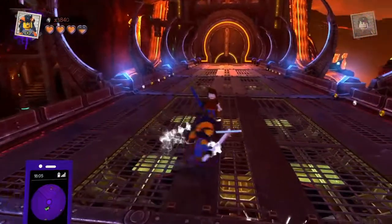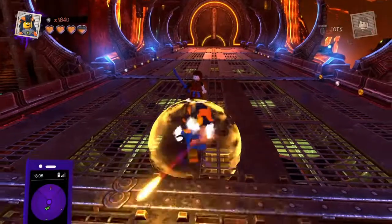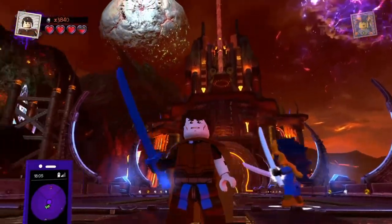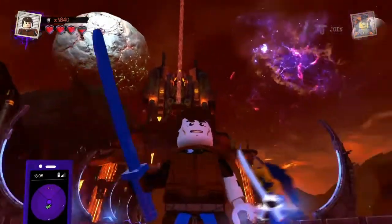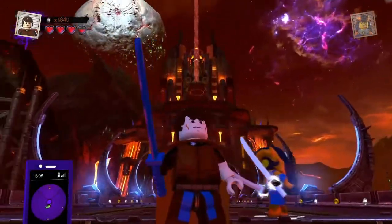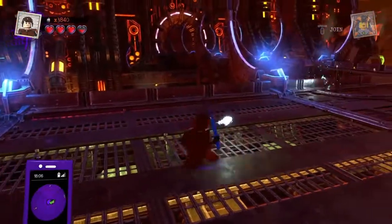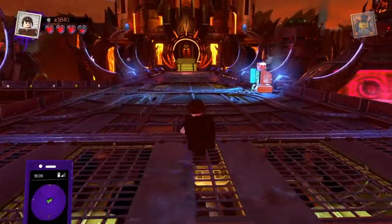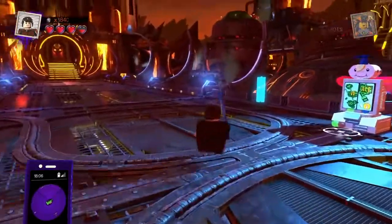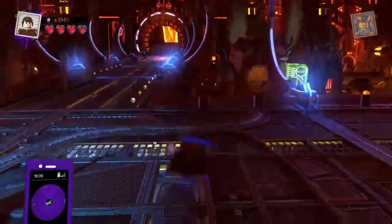That's pretty much all of Ahsoka's abilities — I think I've shown them all. Now this is Anakin Skywalker, Darth Vader himself. He has a robotic arm on his left arm. He has a beam ability where he uses the Force, similar to Ahsoka.